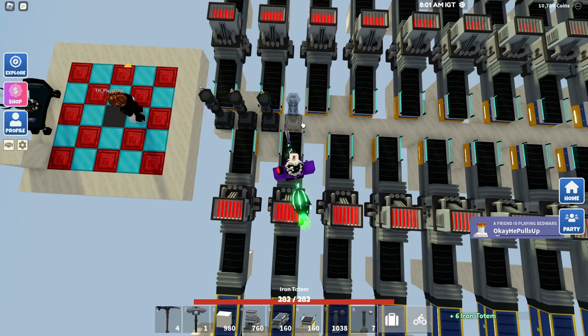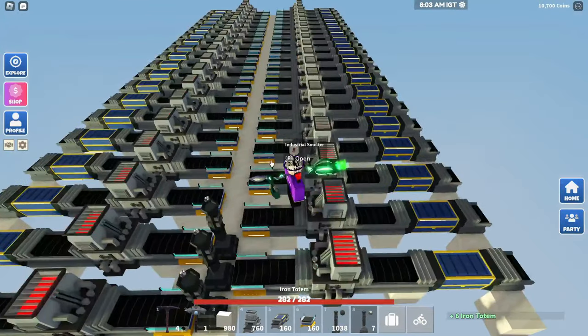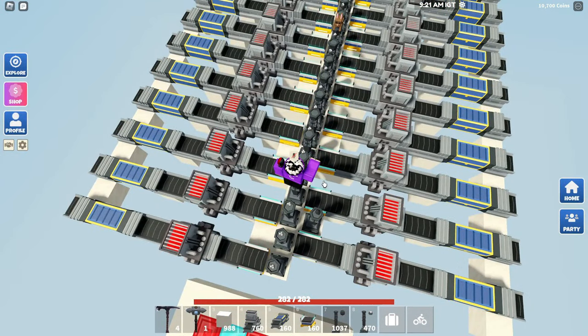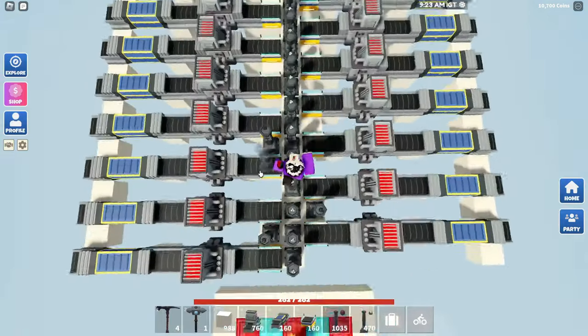Now we've got to place all the iron totems, which go pretty much all the way down the middle. And then we're just going to place the coal ones on these extra blocks right here.